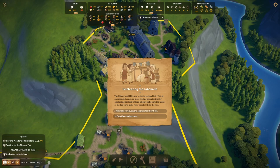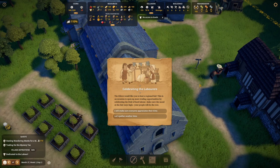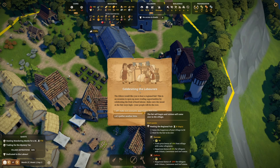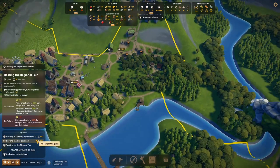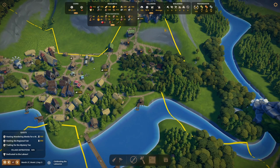We have a merchant approaching — they would like us to host a regional fair. This is an occasion to open up more trading opportunities by celebrating the fruit of hard labour; make sure the mood at the fair stays high and your people will do the rest. The requirement is to raise village happiness to 50 — it's already at 70 — then wait for the fair to be over. Let's have a fair! We need to maintain happiness over 50% for 20 days — that should be fine.